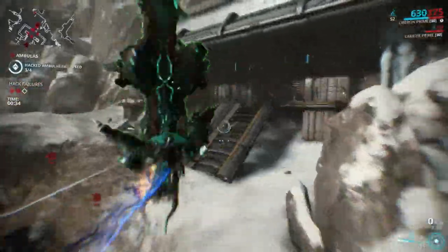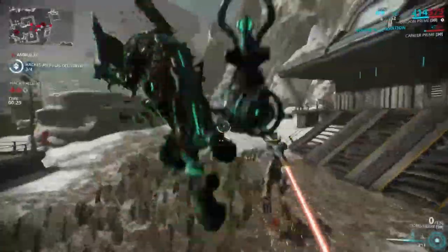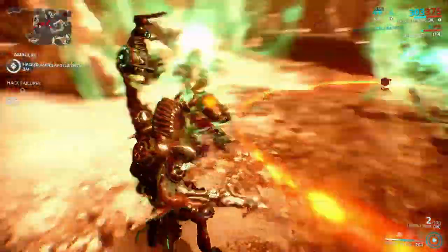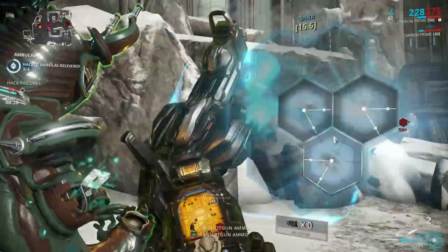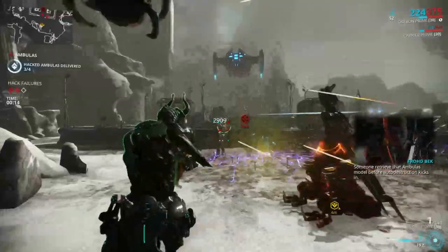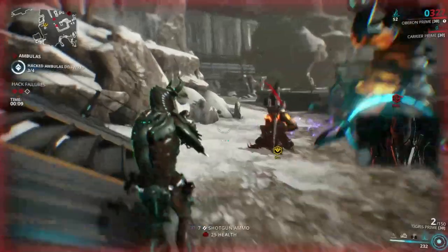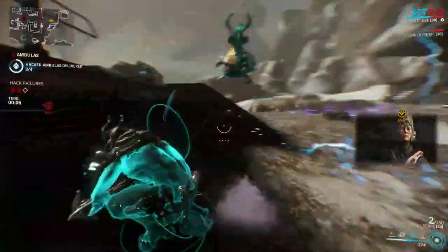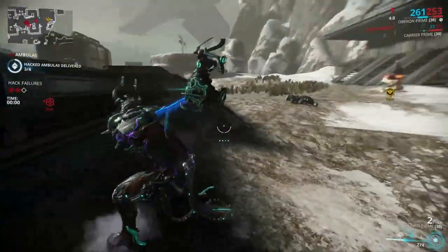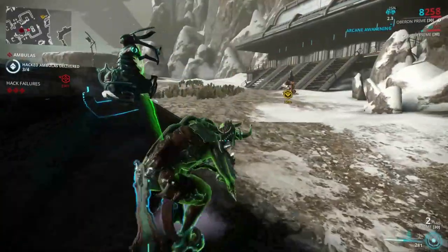This boss is not the most difficult, but one of the most tedious. You have to defeat 4 Ambuluses — but not just defeat. You defeat the Ambulus, then you hack it, then you have to defend it for a minute and a half before it can get evac'd. You have to do this 4 times, and the last one you have to do while there are 2 Ambuluses. The drop chances are also uneven: the chassis has about a 40% chance, the Neuroptics about 40%, and the systems about a 20% chance. So you're going to have to run this between 6 and 12 times in my experience.